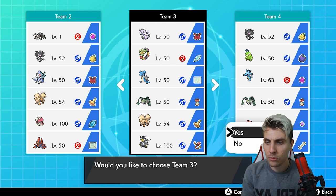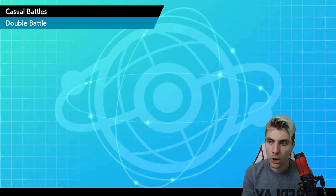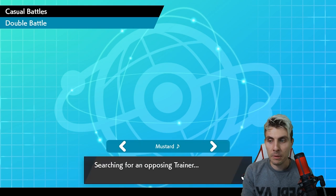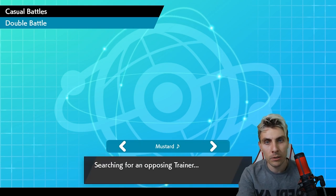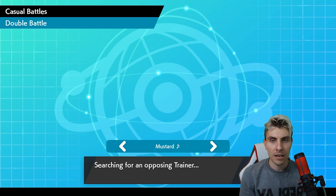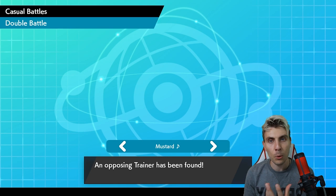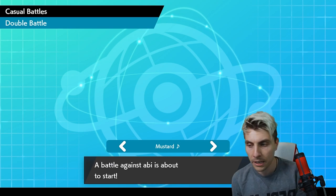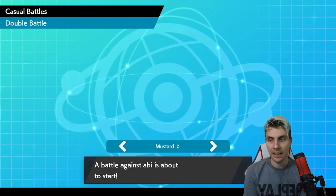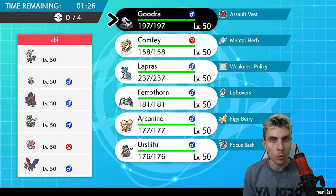There's a Pokepaste down in the description if you want to grab that and jump on Showdown. If you do try it out, please let me know how you get on and what your thoughts are around this Comfy, G-Max Lapras, Goodra variant. This is a pretty standard build that does all the things you kind of want it to do.